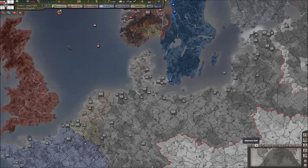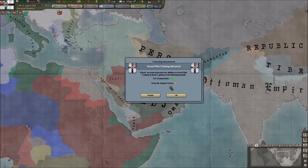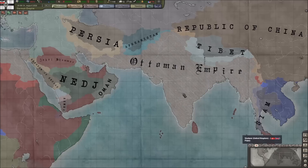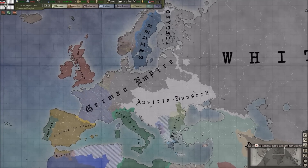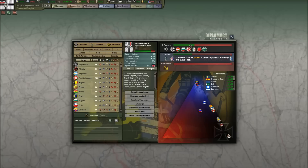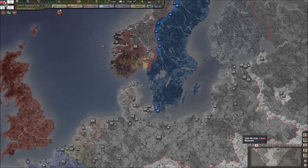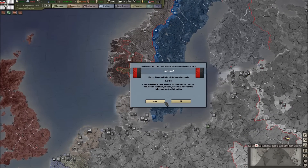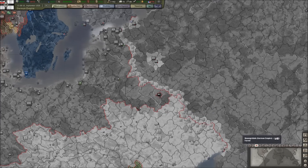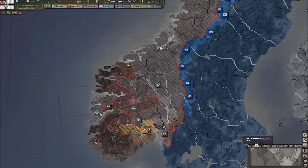The Ottomans are asking for more lend-lease, which I'm not going to give them. They've taken all of India, which has really helped the Central Powers. If we go to diplomacy, we are winning the war overall with 37% of the victory points — the Triple Entente has 33%, so we're barely winning. There's also a small rebellion showing, but Berlin will take care of that easily.